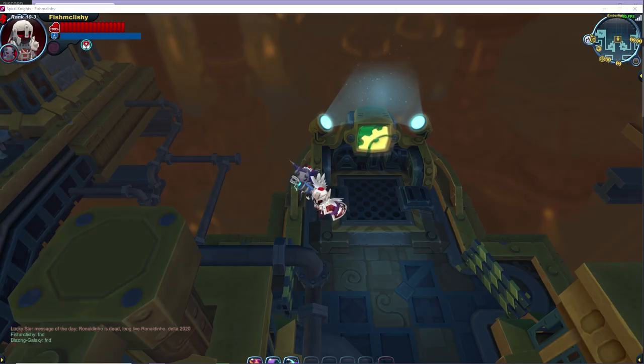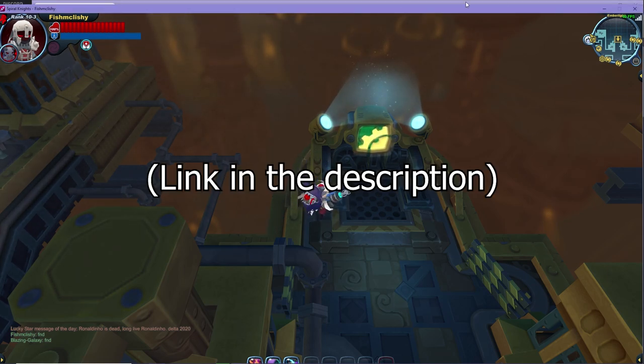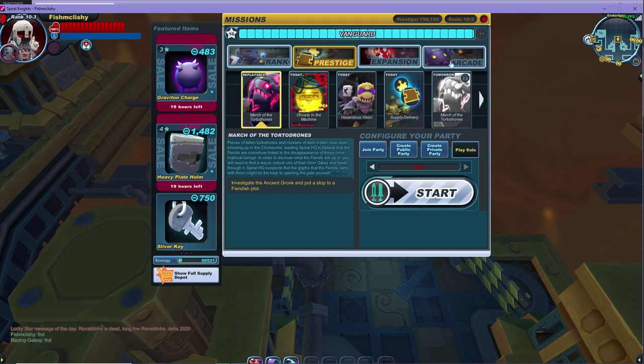Here's a short video going over some tips and tricks that you can use the next time you play Spiral Lights that I haven't talked about before. Made by Silverhawk, this website is a must-have for running the arcade. Aside from Night Launcher, it's probably the best quality of life addition for Spiral Lights out there.